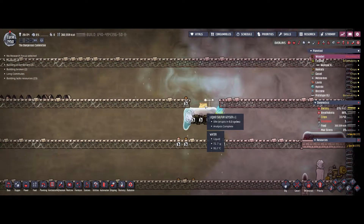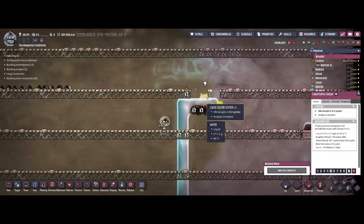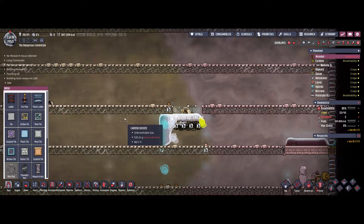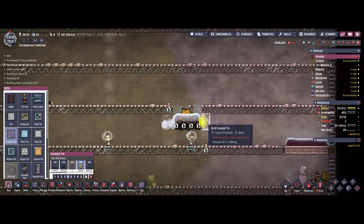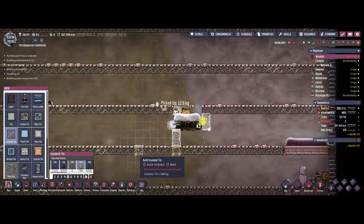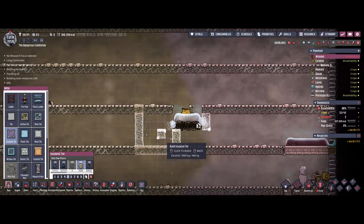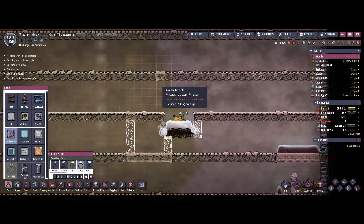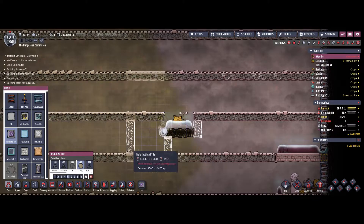Hello guys and welcome back to Oxygen Not Included, our let's play series. In this episode I am going to tame this little sulfur geyser as it keeps erupting and therefore heating up the environment. The plan is to seal this one into a little room, let the hot sulfur spill over into this room, fill it with a little amount of water, and have a cooling on top with a steam turbine to constantly keep running.